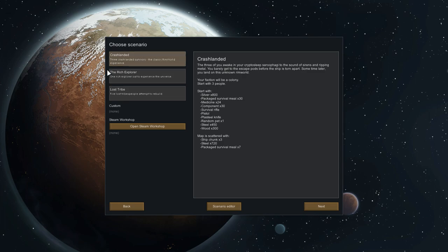We start with a new colony and have three scenarios — you can also get more from the Steam Workshop. I absolutely hate the Tribe start. My favorite is actually the Rich Explorer, and Crash Landed is pretty good too. We're doing Rich Explorer. The difference is mostly what you start with: Crash Landed gives you three people with a fair bit of resources. The game is called RimWorld because you're trapped on some kind of crappy world after something happened to your ship.